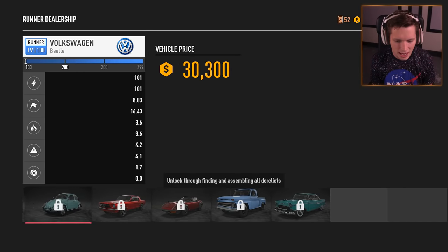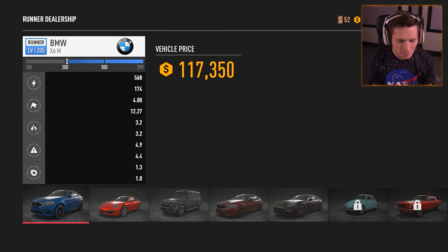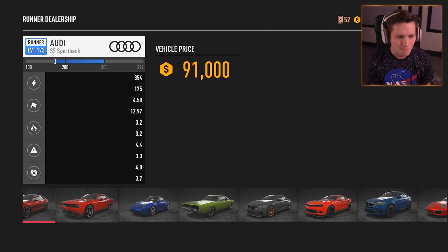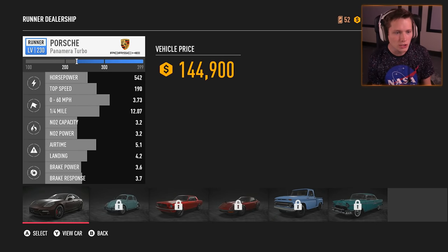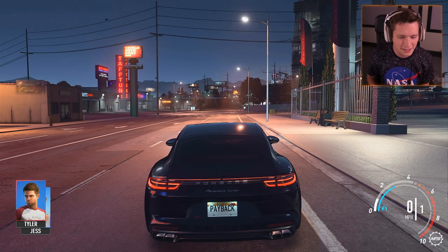Oh wait, it's not going to let me choose it. No! Dude, I wanted to have an Audi R8 runner. Are you kidding me? It's not even an option. So the Porsche Panamera is the highest level car you can get for a runner — that's crazy. Alright, I guess we'll take it. We're going with the Panamera Turbo. I mean this thing is sick, don't get me wrong, I absolutely love it. But I was just really wanting to run an R8. That sucks dude.